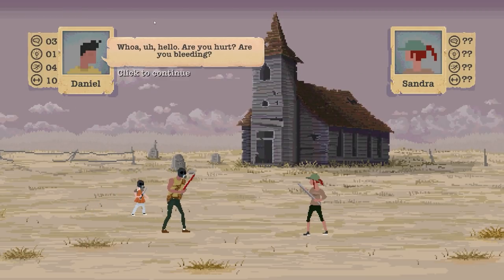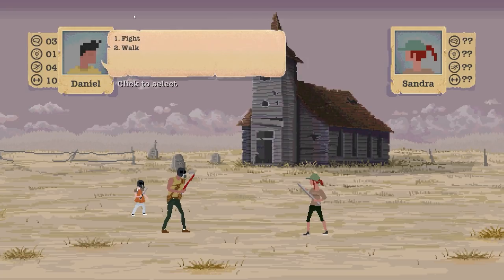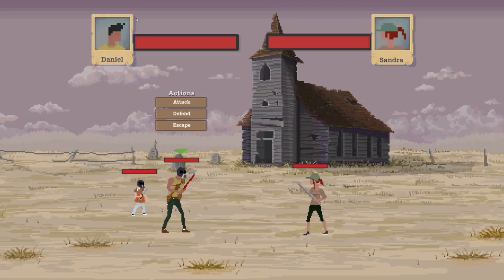We'll confirm that — whoa. "Hello, are you hurt? Are you bleeding?" "There's never enough blood. I need more — I need yours. We can fight or walk." I'm going to fight this one because — oh, now they're running away. Quite frankly there's two of us, there's one of her, and we have weapons.